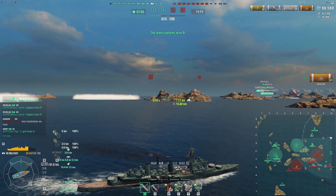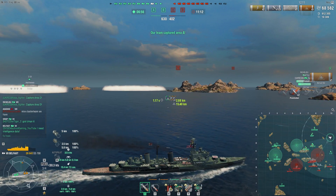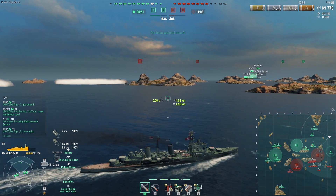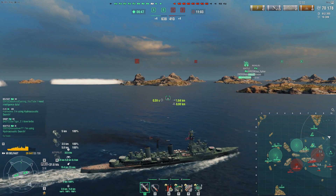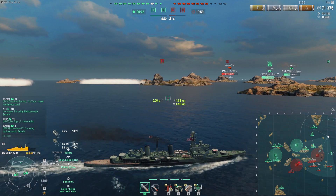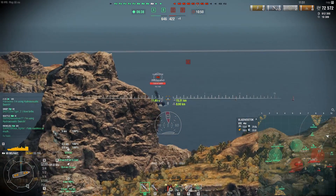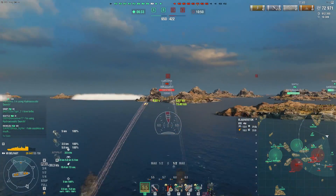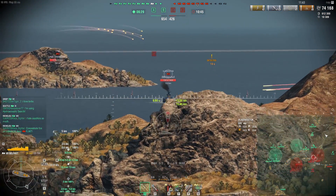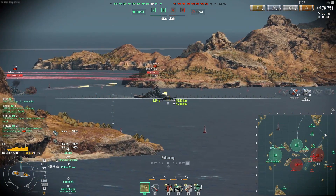It seems to be working — we have a Gascoyne on our team seemingly trying to get out of the map, a Sinop reversing back into spawn, and a Richelieu hiding behind an island. So it's having good effects on the enemy battleship players, I'll give him that. But the problem is that leaves me in the Belfast, our Seattle, and our pretty low-health Z23 to pretty much tank for our team on this flank, which isn't really optimal.